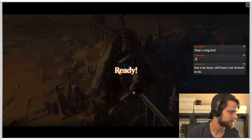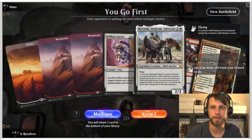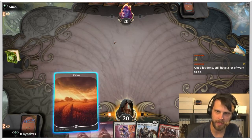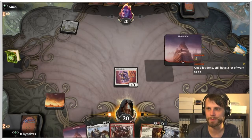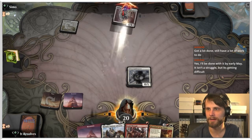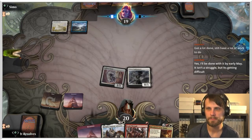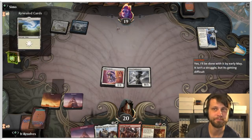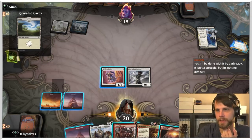Fairly unexciting hand but we do have Showdown — going to try it. The turn one Selfless Savior is always nice but a lot nicer when you've got something worth protecting. Mavinda is definitely worth protecting. Looks like we're against a control deck. They hit land, that's fine. Let's see what the best play here is — I think Mavinda, and I expect they'll counter it.